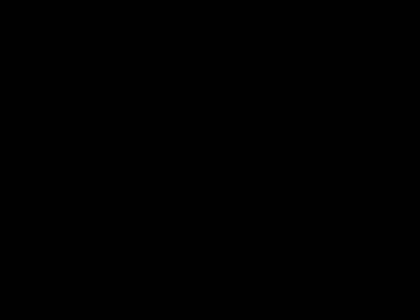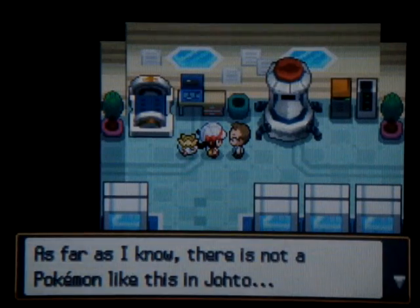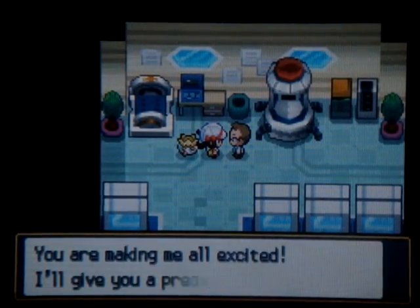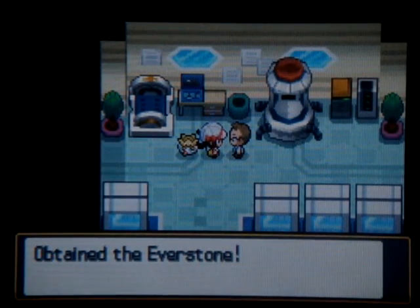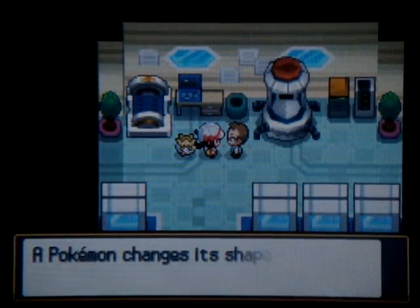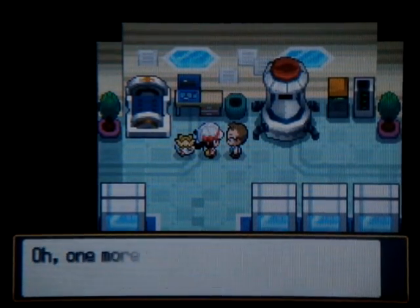Put Togepi as first in your party and talk to him. He'll go on about something and then he'll give you an item. This item's not incredibly useful — it's called the Everstone. It explains what it does: it's a held item, and if you give it to a Pokemon, it won't evolve.